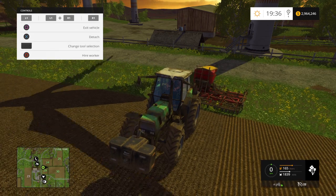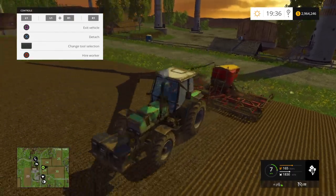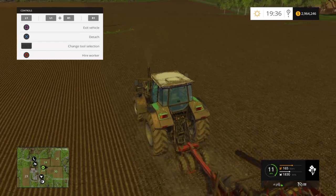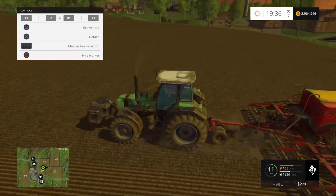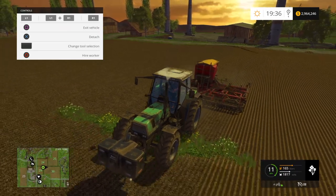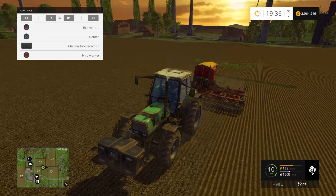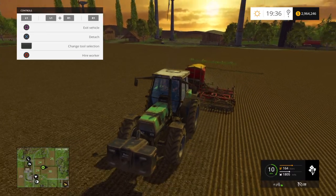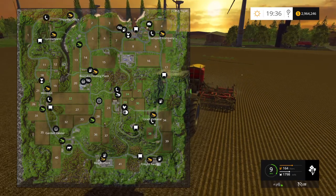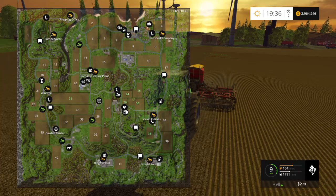So today we are doing some sowing, and that's going to be canola. It's a pretty alright game - actually I wouldn't say alright, it's an absolutely amazing game. You can just see the graphics - I'll have to patch over them with a plough later on. I've basically bought fields 24, 25, 29 and 30, and I've basically ploughed them all together so it's one big field.